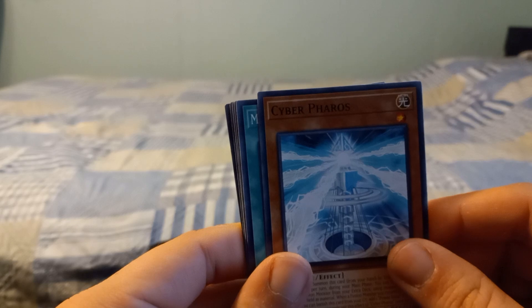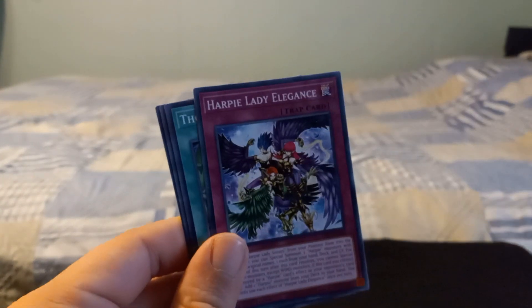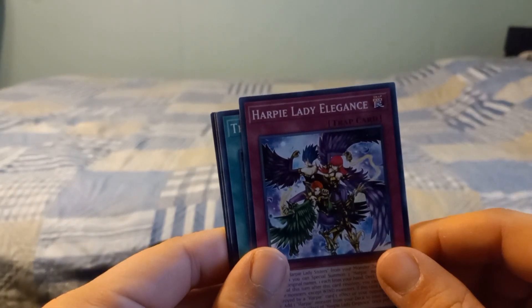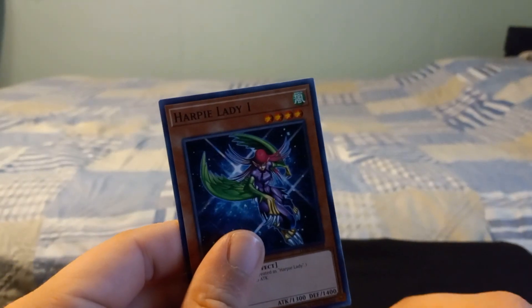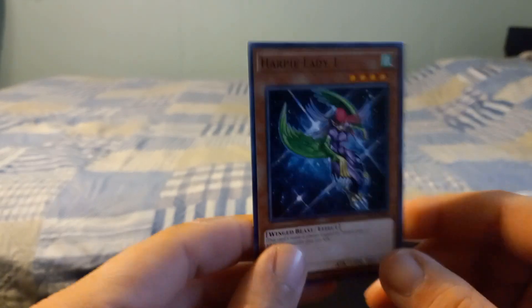Cyber Pharaohs, Magnificent Machine Angel, Harpy Lady Elegance, Thorn of Malice, Rose Witch, and oh - looky there - Harpy Lady One! Well that's a good find, a good find indeed. Let's set these good babies to the side right here.